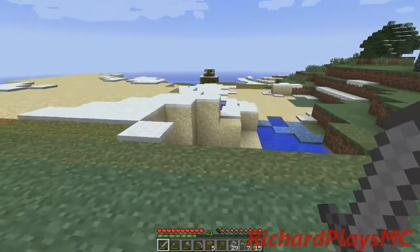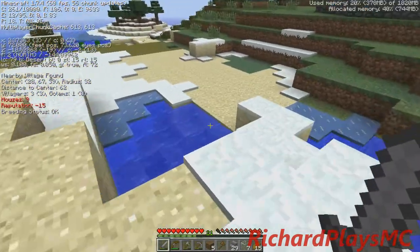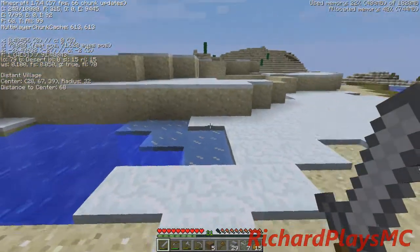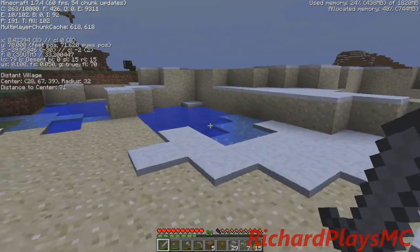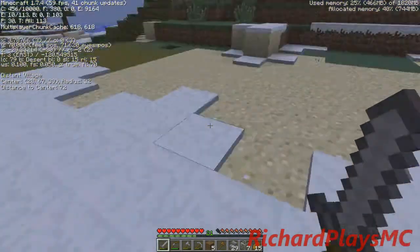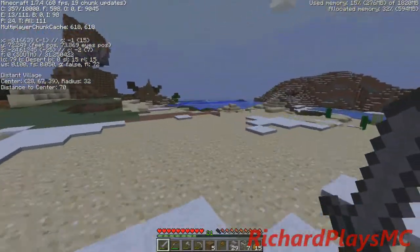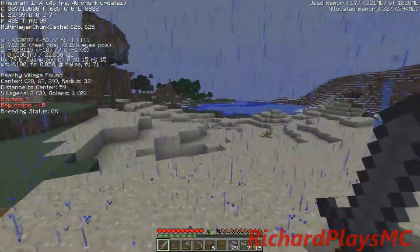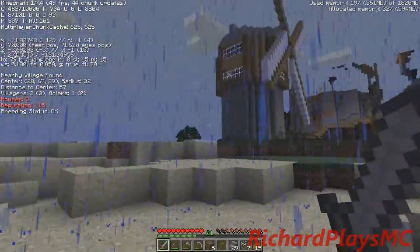One other thing I want to mention — let me turn on F3 so it's easier to understand — but as you can see now, this is a desert biome finally. It still has snow in it unfortunately, but I did go and copy this file onto a Bukkit server, and I used WorldEdit to adjust what biomes these were. I think I switched everything over to either forest or desert.